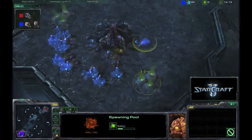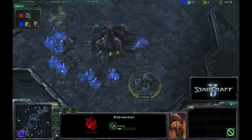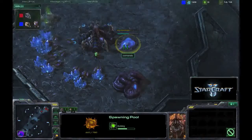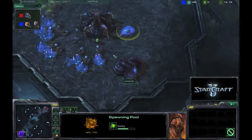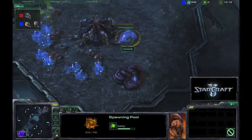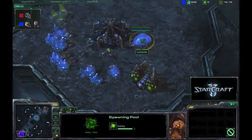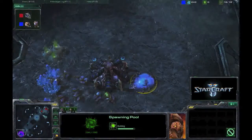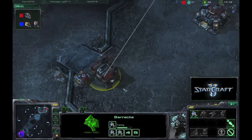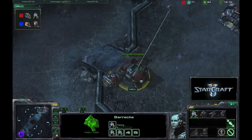We do see a Spawning Pool now gonna go up. No gas, by the way — oh, there goes the gas. He is probably gonna go with Speedlings, but I doubt it's gonna be early, because this gas needs to come earlier than the pool, because you do need like a hundred gas just so that you can barely have enough when this Spawning Pool gets done. Anyway, we are gonna see the drone dance around in this entire base, and Hellion is gonna finish off that wall-off with two supply depots and the barracks.